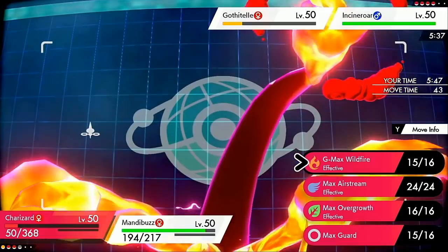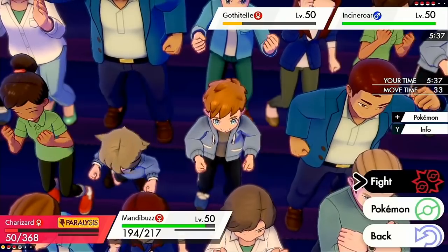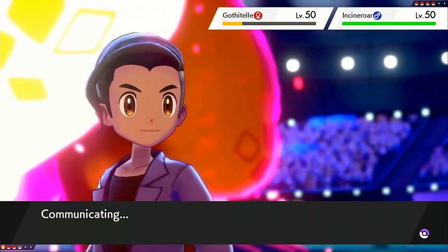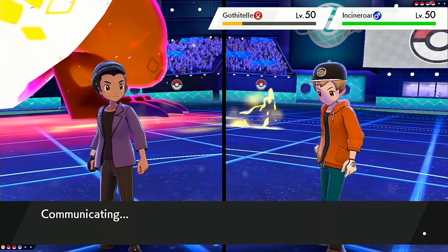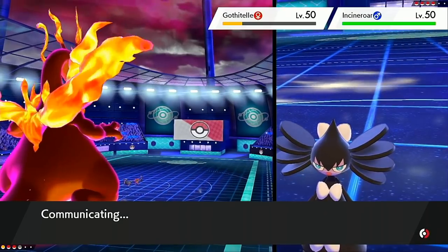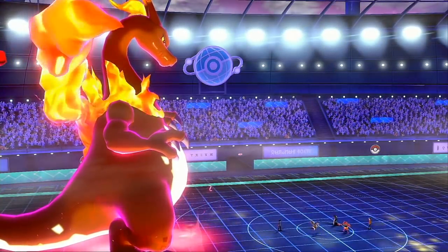I'm kind of upset about that. Okay, it is possible to win this still, but I have to be really careful. What I'm going to do here is just go for the Max Airstream and the Sunny Day, because I have to get as much damage off on this Incineroar as possible since Goth will drop in a few turns. I just cannot get fully paralyzed. That's so unfortunate — crit into para. I would have been in a really, really good spot. Don't get fully paralyzed, Charizard. This Incineroar is super difficult to deal with if you get fully paralyzed. I need this Max Airstream damage — we still got one turn of Tailwind.